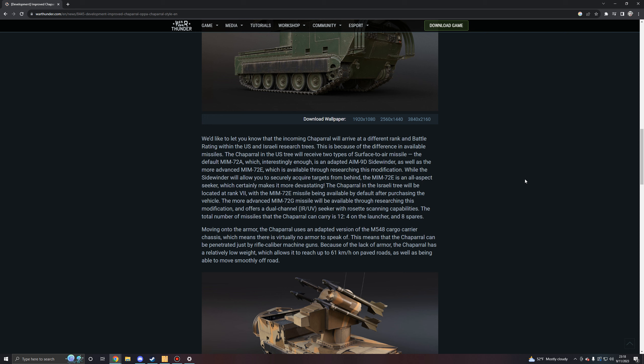The more advanced MIM-72G missile will be available for the Israeli Chaparral through researching a modification, and offers a dual-channel IR-UV seeker with rosette scanning capabilities. The total number of missiles the Chaparral can carry is 12 — 4 on the launcher and 8 in spares.